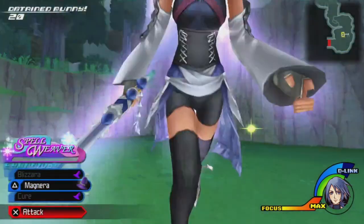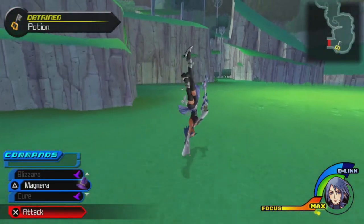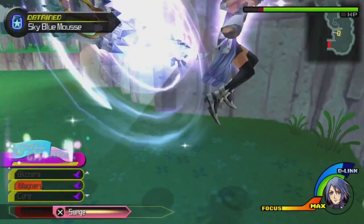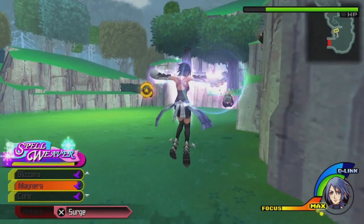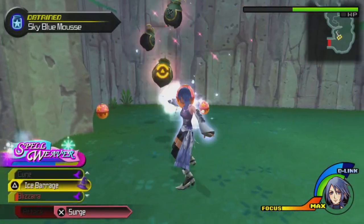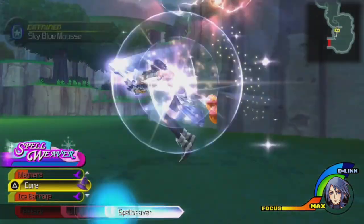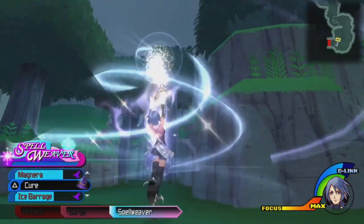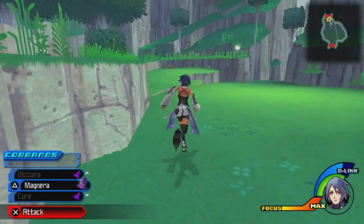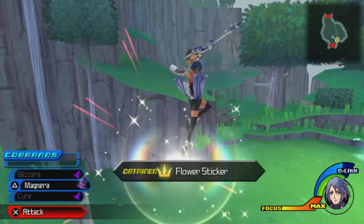Get out of here, you bad birds! With Magnera, we can actually start getting some of the ice cream early, though Aqua keeps aiming in the wrong direction. We at least got some ice cream ingredients — we'll probably have to come back later to get more, but it's the thought that counts. We find a Potion and a Flower Sticker — hooray!